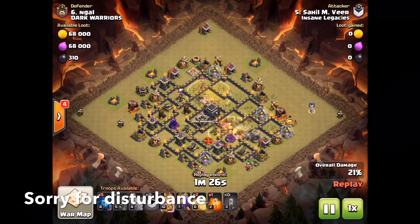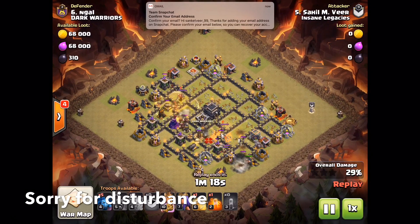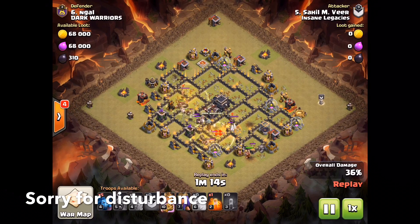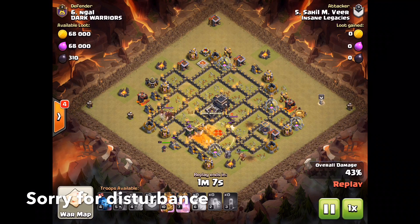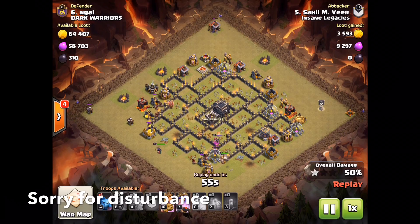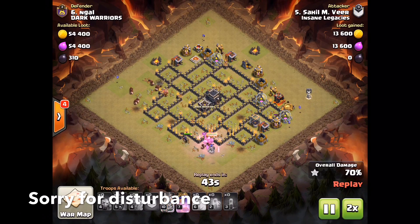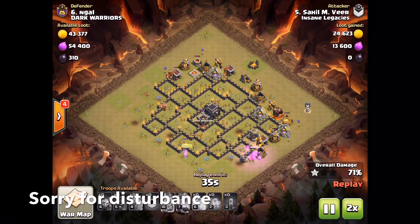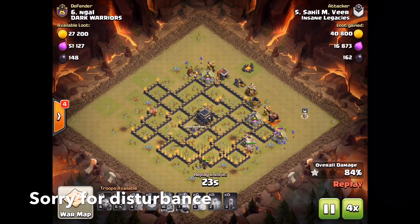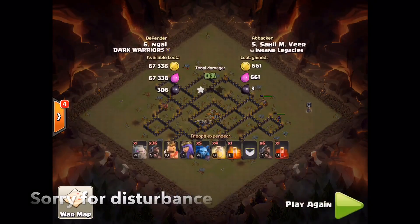The attack was going very well. I placed the skeleton spell — the enemy queen was giving me a lot of trouble. I thought she would be killed by the skeleton spell, but she wasn't. Still, the Hawks made it inside and the attack continued to go well. It was clear it was going to be a three-star.